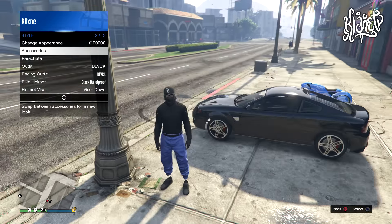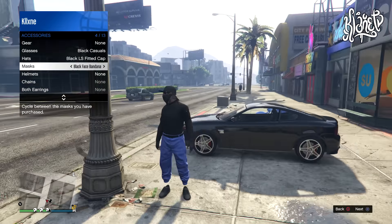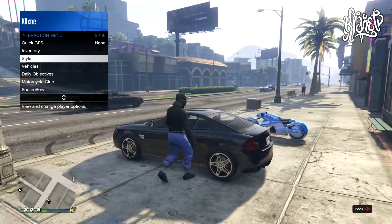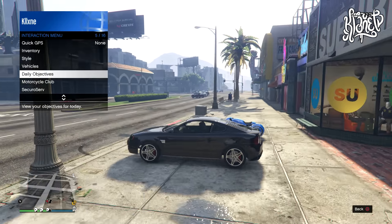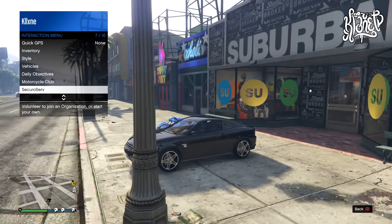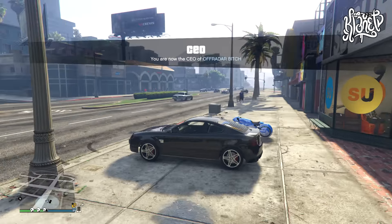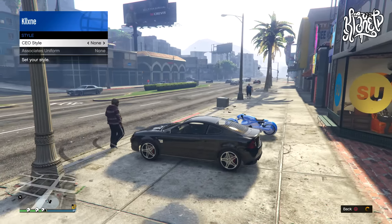Once you pick your bandana mask, make sure to not exit the interaction menu. Pick your bandana mask and then go back all the way to style but do not exit the interaction menu. First we're going to get the bandana by itself — for that you need the car. Come over to your car, pick your bandana mask, get on the vehicle but do not exit the interaction menu. You must follow step by step in order to get this glitch. When you're in the car, register as a CEO.